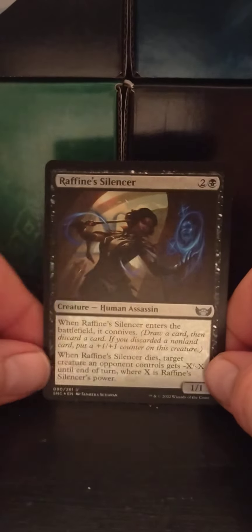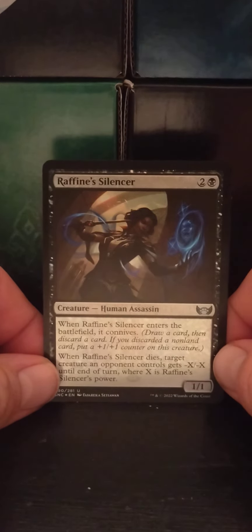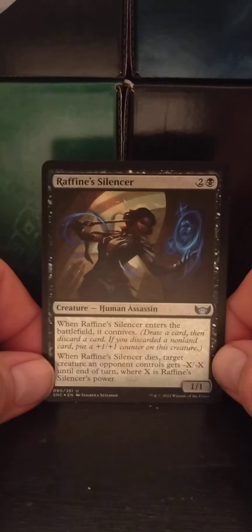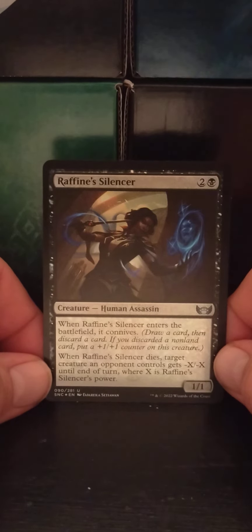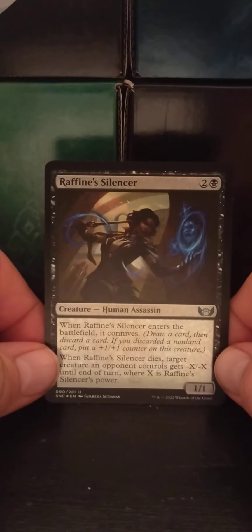We got a shiny — a foil. Rafine's Silencer — a two black human assassin, one one. When Rafine's Silencer enters the battlefield, it connives: draw a card, then discard a card; if you discarded a non-land card, gain a plus one plus one counter. When Rafine's Silencer dies, target creature an opponent controls gets minus X, minus X until end of turn, where X is Rafine's Silencer's power. That's not bad for three — if you can find a way to put some more counters on it, it can take out just about anybody.